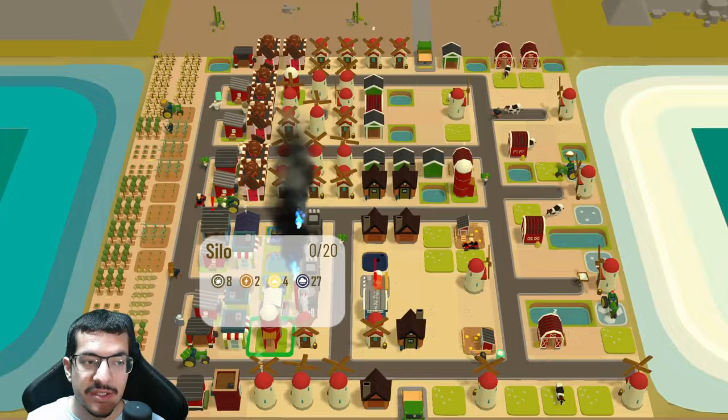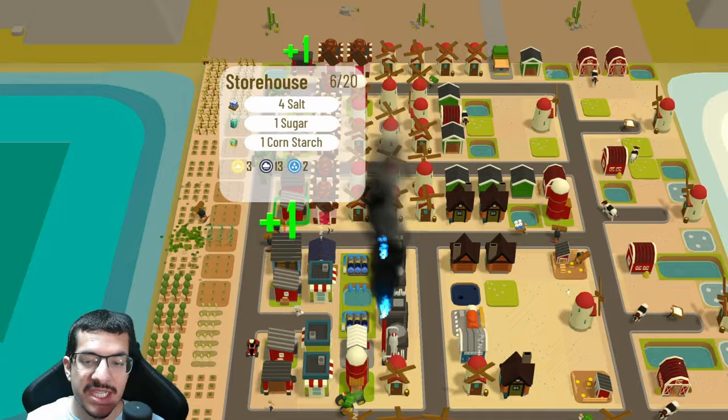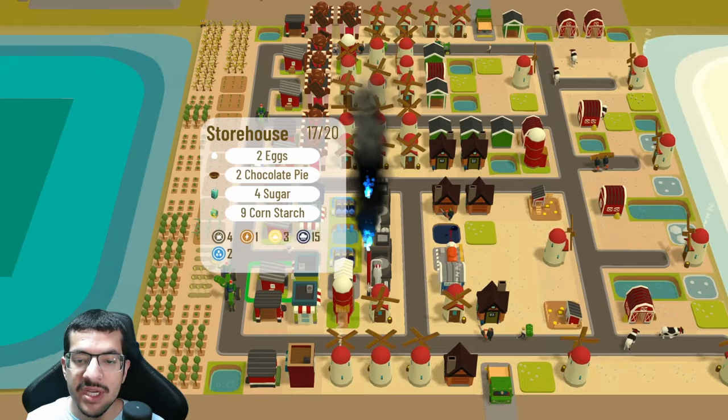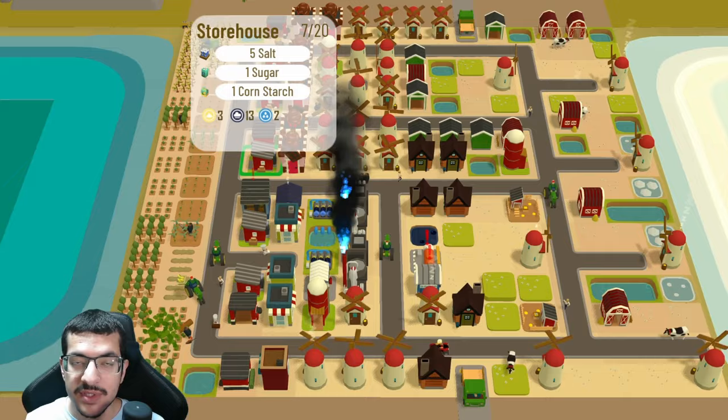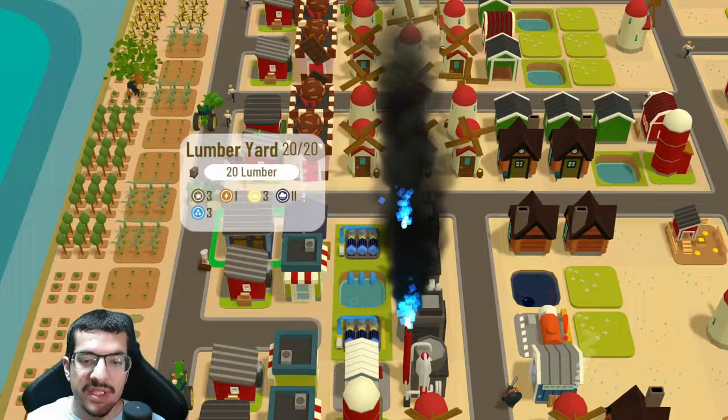Each silo takes in only certain materials so they're evenly spread out. There are five storehouses total, which is quite a lot, but they only cast one shade so they can sit right next to the crops. This gives plenty of storage and allows workers to quickly pick up or drop off items at the closest storage. There's also one warehouse for the energy used to build all the buildings.